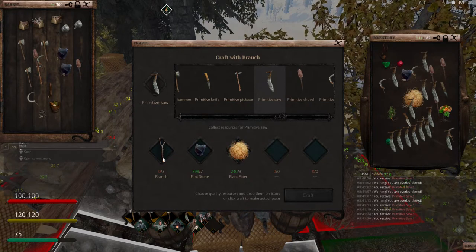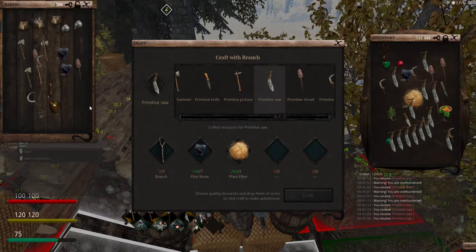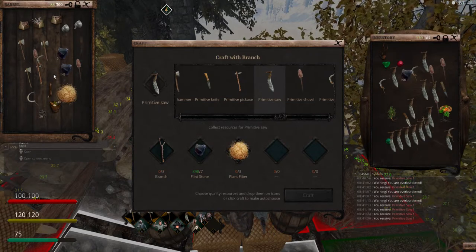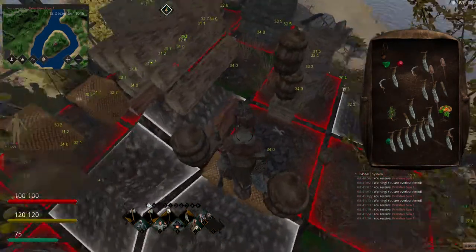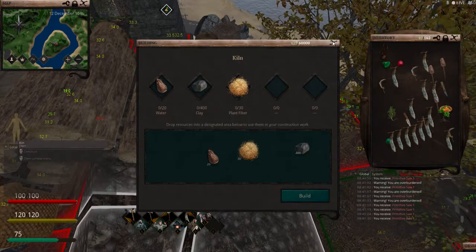I ran out of branches, so that's all I need — I just want to make a bunch of tools. I put these back into the cupboard. That's one night of work, and now I'm going to bed and sawing.